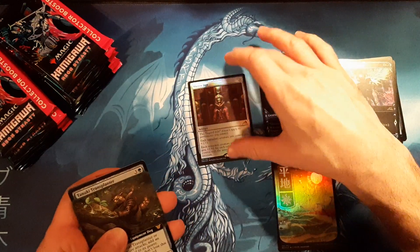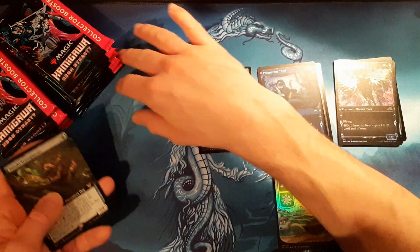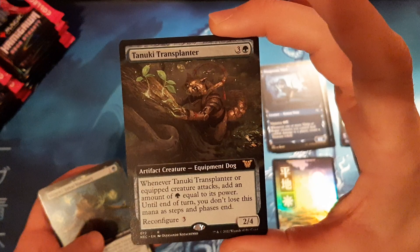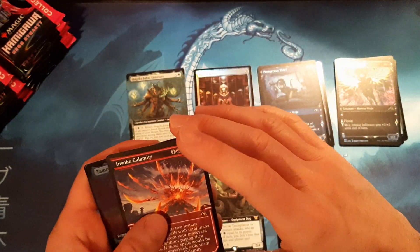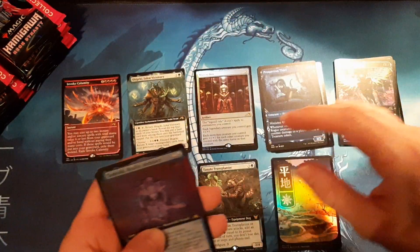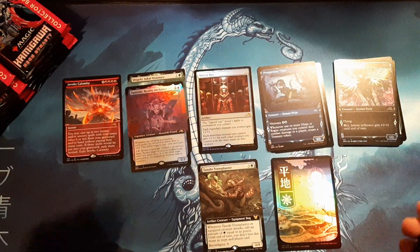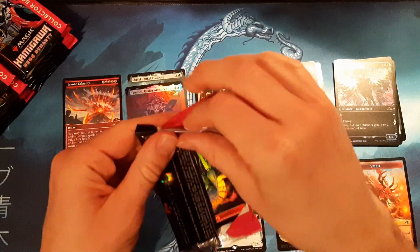First rare is the old Mirror Box foil — that's nice. First commander is Tanuki Transplanted. Our first extended is Shigeki. Soft glows go there as usual, and mythics up here. And the old Temeshi Reality Architects. That was a want-want pack for the first pack — foil etched Wandering Emperor, still haven't got one of those yet.